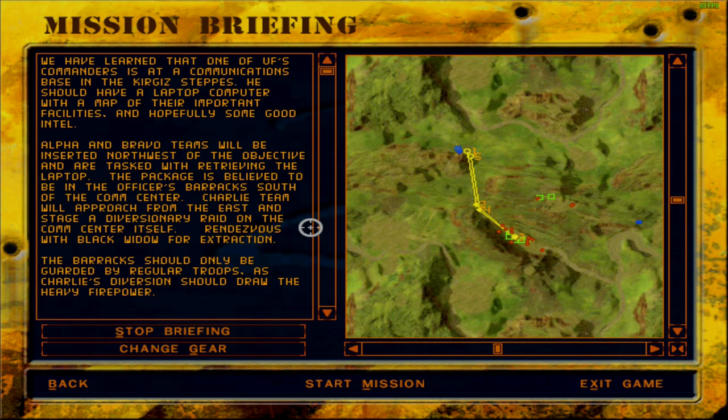We have learned that one of UF's commanders is at a communications base in the Kyrgyz steppes. He should have a laptop computer with a map of their important facilities and hopefully some good intel. Alpha and Bravo teams will be inserted northwest of the objective and are tasked with retrieving the laptop. The package is believed to be in the officer's barracks south of the comm center. Charlie team will approach from the east and stage a diversionary raid on the comm center itself. Rendezvous with Black Widow for extraction. The barracks should only be guarded by regular troops, as Charlie's diversion should draw the heavy firepower — should draw the heavy firepower, if they do not die to their enemies first, leaving me to clean up after the mess.